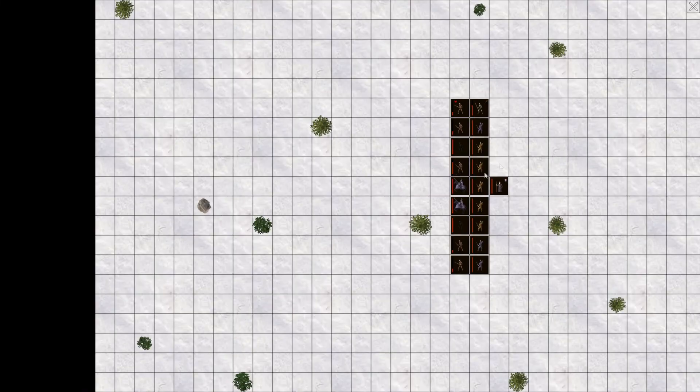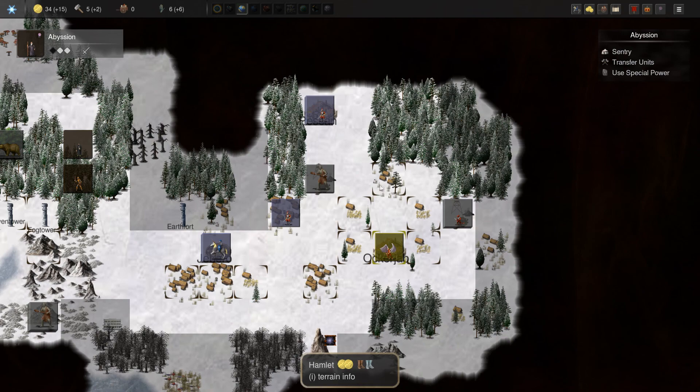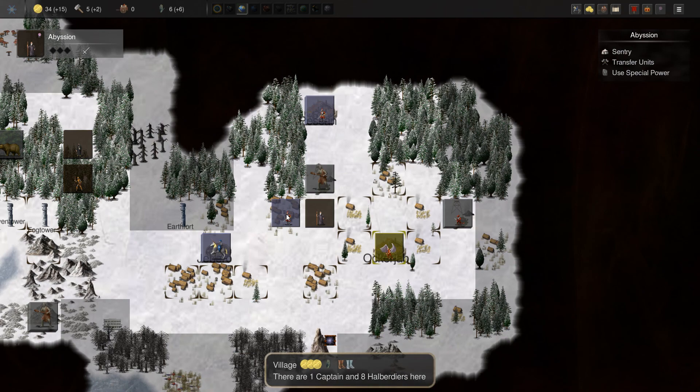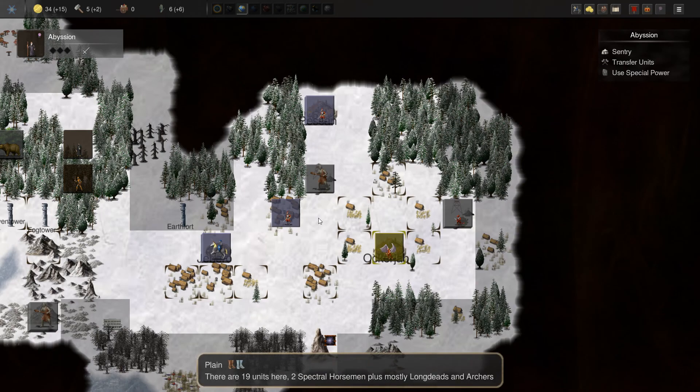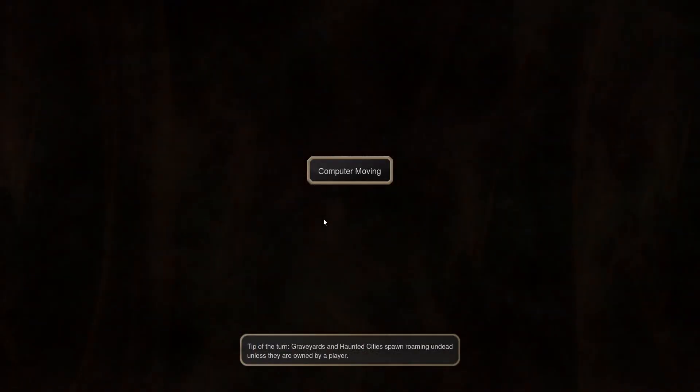A troll and 16 goblins — I don't want to mess with a troll right now with this army. We should be fine taking on this, not that we can though, because the snow has us mired down a bit.